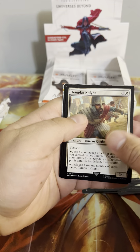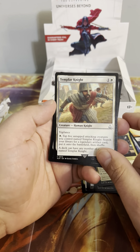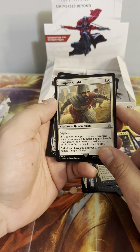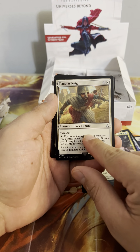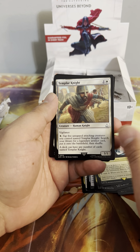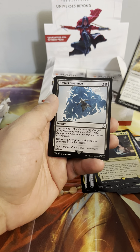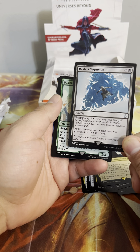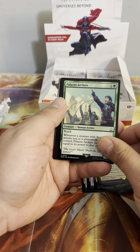I haven't seen much yet that looks like it'll make it into Modern though. Templar Knight — vigilance, tap five untapped attacking creatures you control named Templar Knight, search your library for a legendary artifact card, put it on the battlefield, then shuffle. You can have any number of cards named Templar Knight. This would be fun with something like The Animus — have a whole bunch of Templar Knights and go get your Animus, then turn your Templar Knights into something actually good.